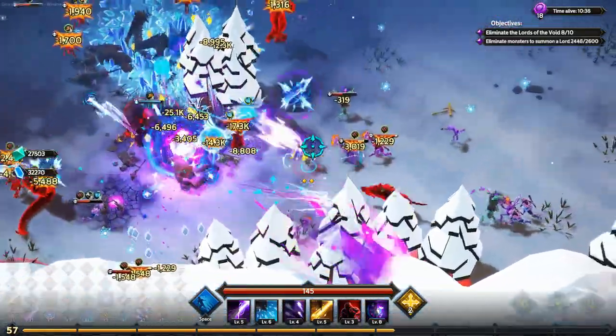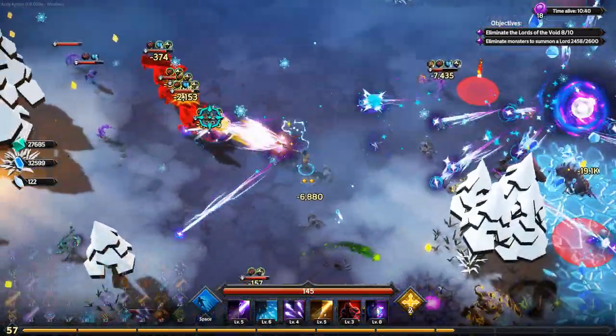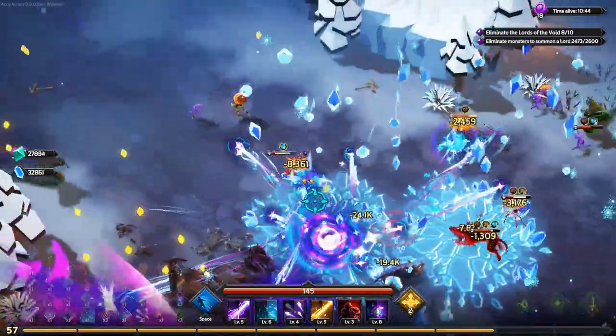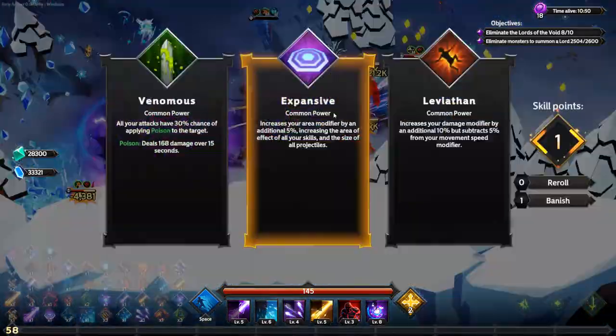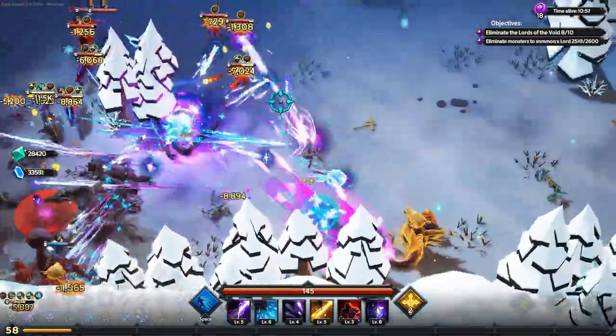I take 30% more crit damage. About 100 more enemies to kill, but unfortunately the 10-minute mark passed, so I missed the time challenge. I think I need to try on an easier or harder difficulty to get more enemies on screen while also having enough DPS to kill them fast.